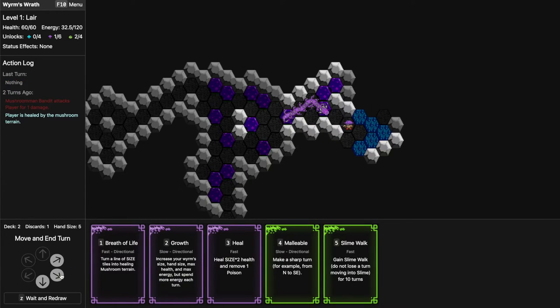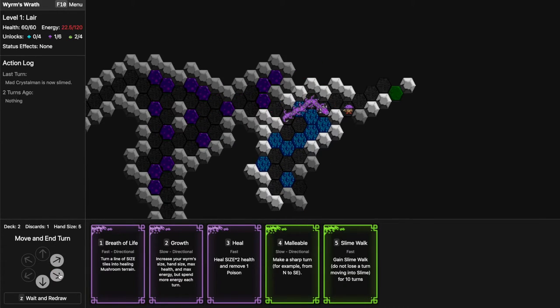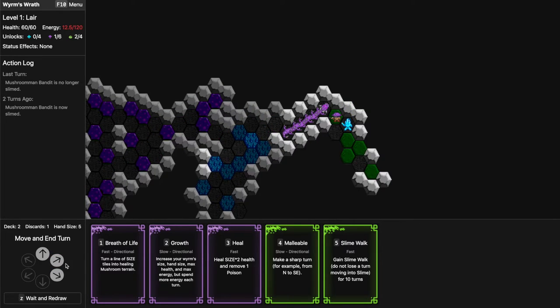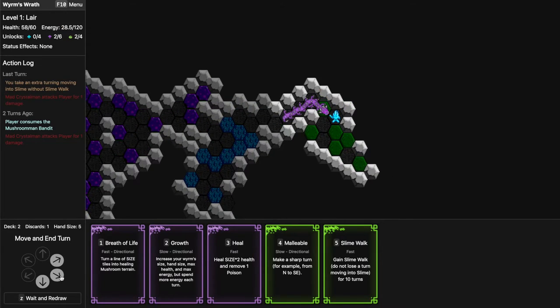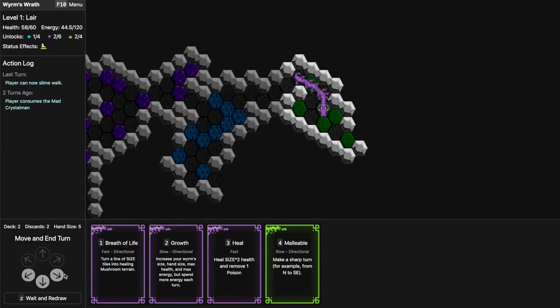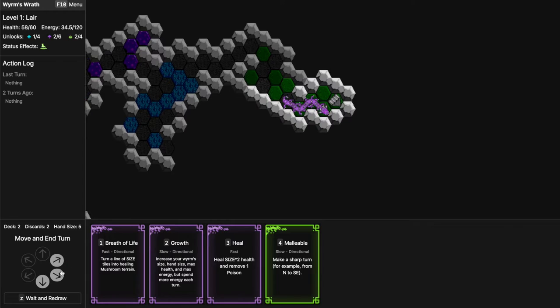Not really any enemies at all. Slime Walk... this is not good. Oh cool — this and this — now I can Slime Walk not to lose any turns. This is actually the exit — our energy is low. We have to hope we're just surrounded once we get there.